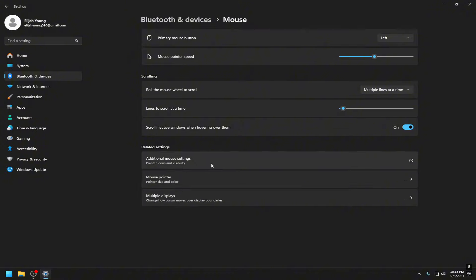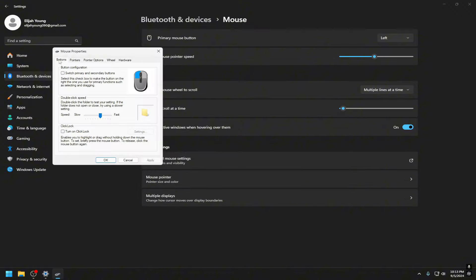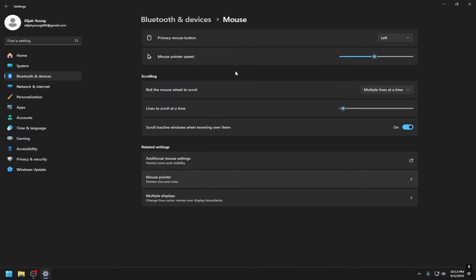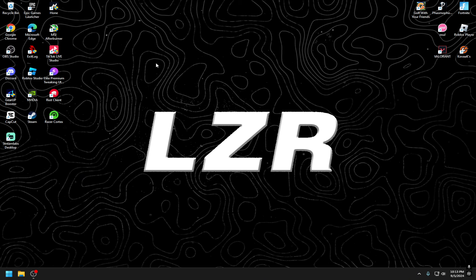If you're a keyboard and mouse player, go to Mouse Settings > Additional Mouse Settings > Pointer Options and turn off Enhanced Pointer Precision. You do not want that checked — it's mouse acceleration, meaning your cursor starts slow and speeds up as you move, like a car accelerating. Turn that off and click OK. I'll also show another way to do this later on.